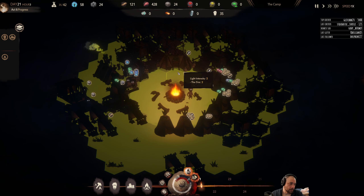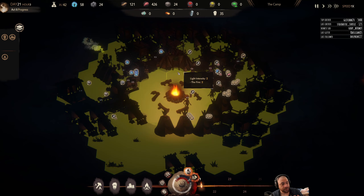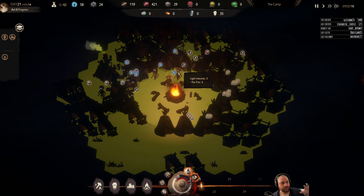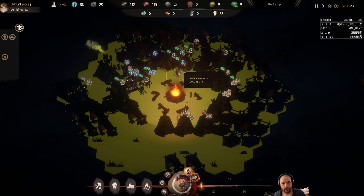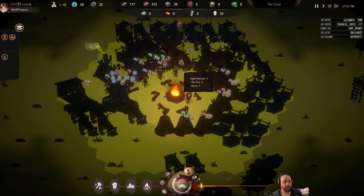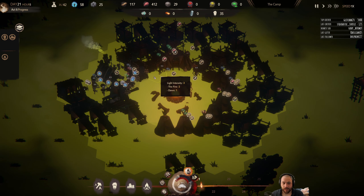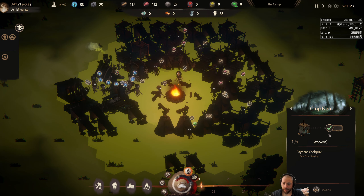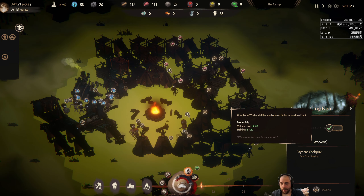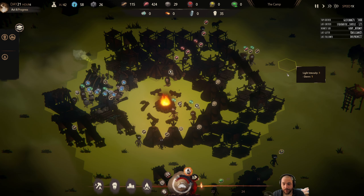As our population goes up, the cohesion does go down. But more people add more resources than they cost — the cost of adding people is offset by the production they offer. Especially when there are modifiers — right now there are crop farm modifiers of plus 30%, which is pretty nice.